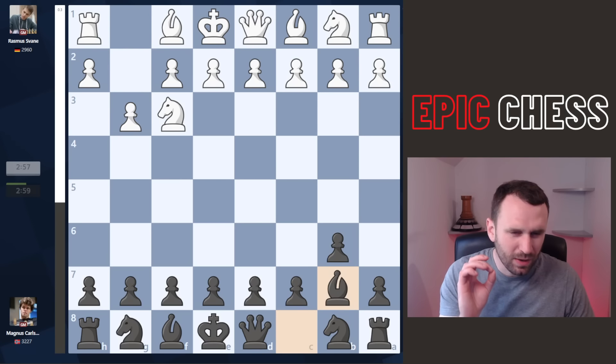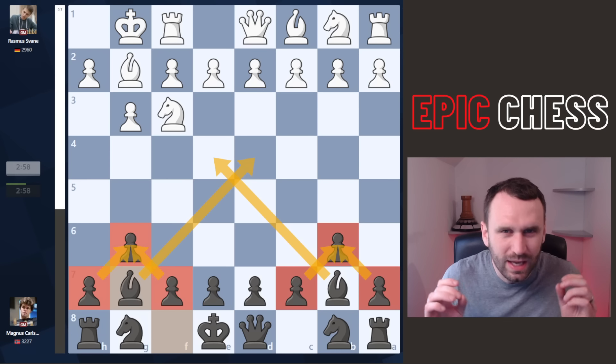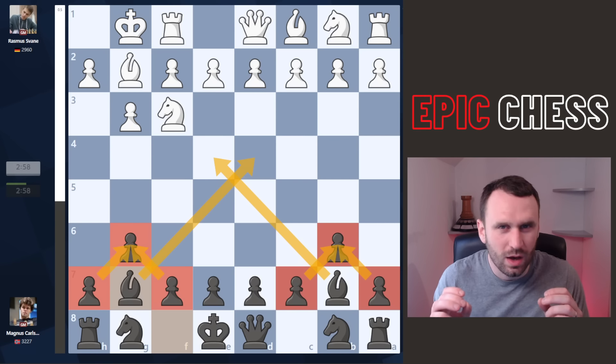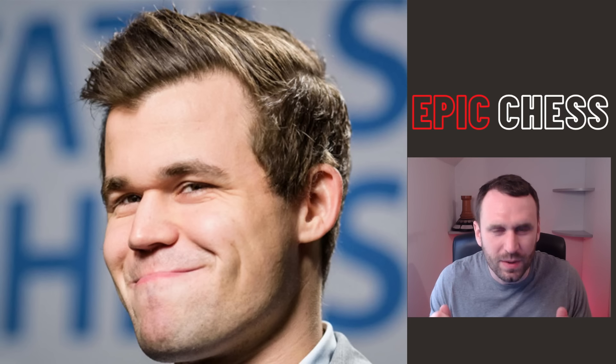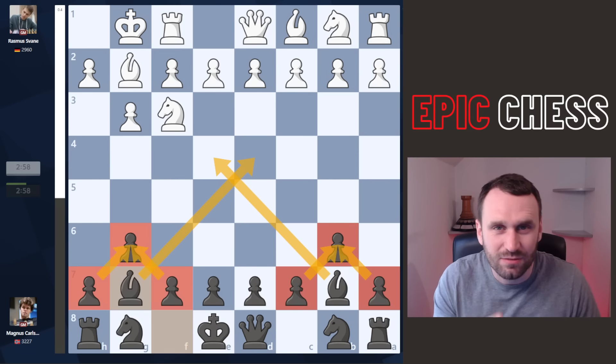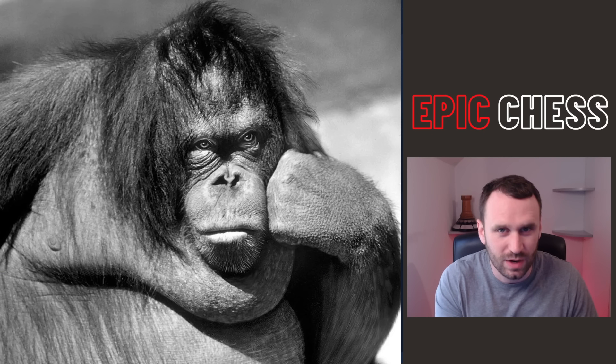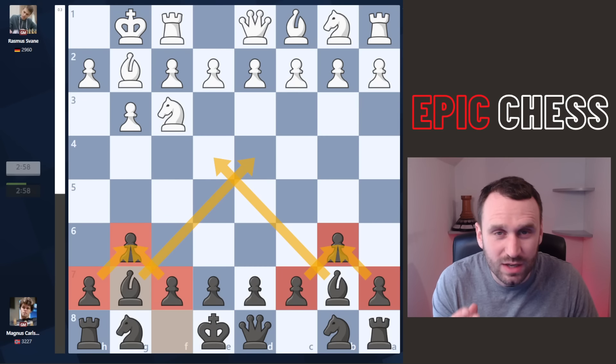One does not simply play this with the black pieces and then win in 22 moves unless your name is Magnus Carlsen. He's ripping apart grandmaster chess opponents like this guy with white, Rasmus Svein from Germany, as if they are children, patsers, not the seasoned professionals they are. How does he do it? This is just remarkable.